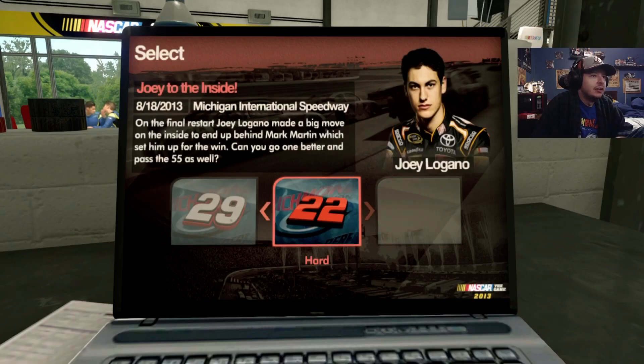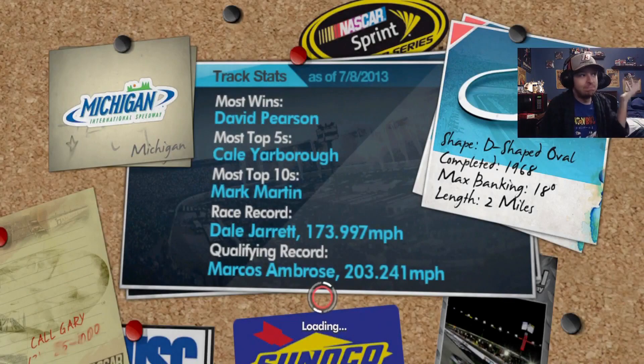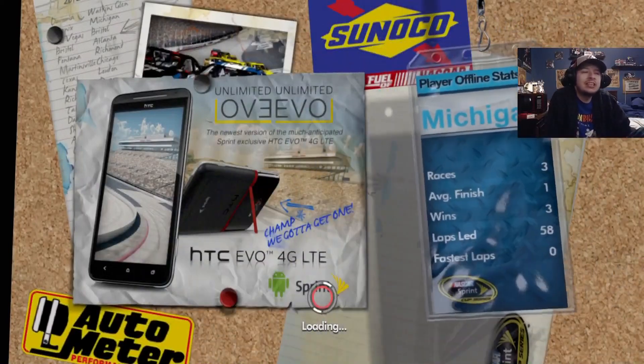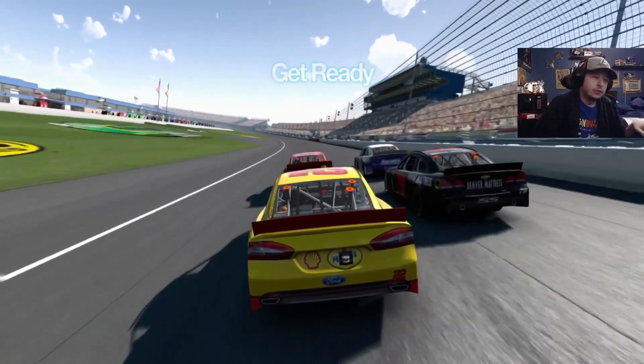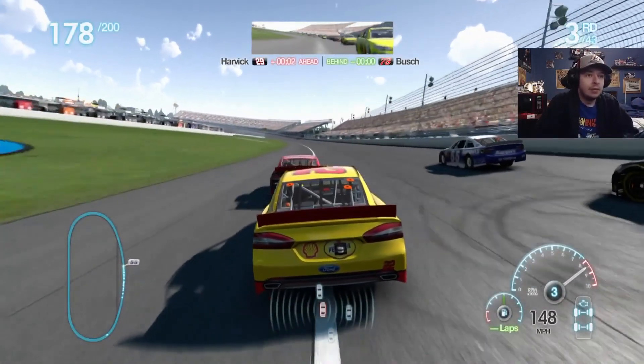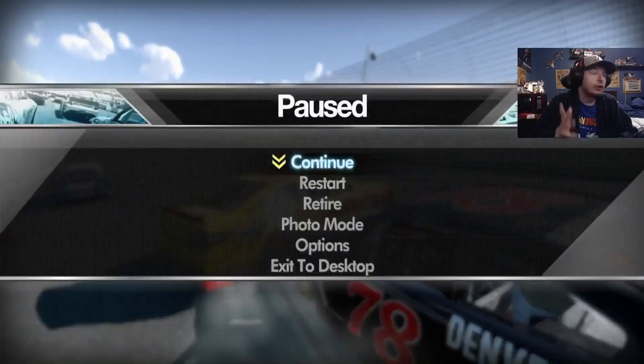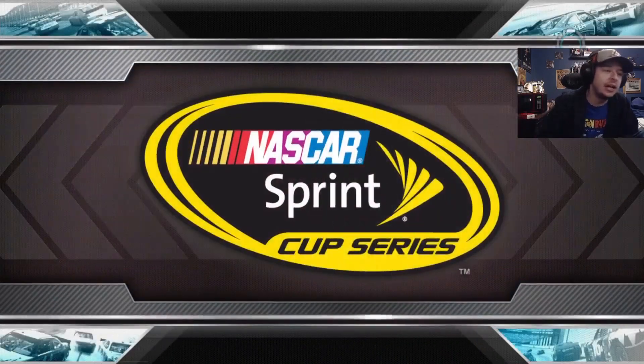Next up is Joey to the Inside. On the final restart, Joey Logano — oh my god — wait, they spelled it right! They finally spelled it right. Made a big move on the inside to end up behind Mark Martin, which set him up for the win. Can you get one better and pass the 55? What's the point? Mark ran out of fuel anyway. Why does it matter? They were just struggling to make challenges for this one. It's on the restart — unless I somehow misread it and botched all of it. Thank you Menard for the push. Honestly, Kurt turning Logano might be the funniest thing ever. I'm totally fine with that — I'm not even gonna be mad.